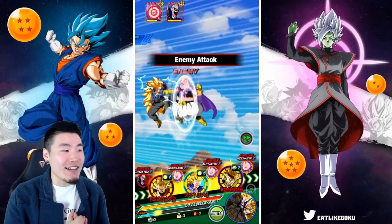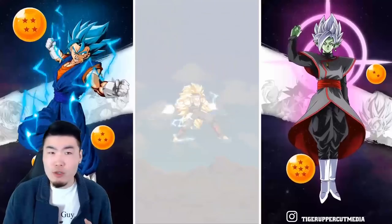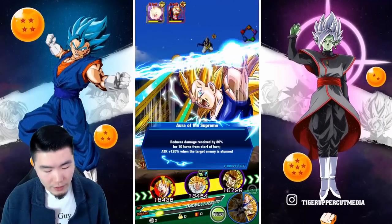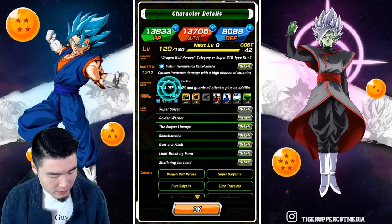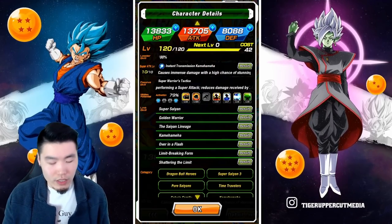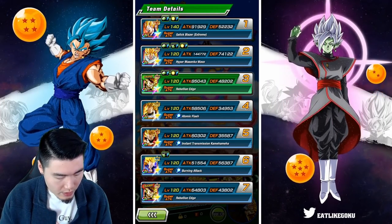He's such an amazing tank, especially when you have multiple Dragon Ball Heroes units on the team. I believe he gets up to 35% damage reduction when you have four or more Heroes units on the team, which is what we have — four Super Saiyan 3s from the Heroes category. Let me just check his passive real quick. He guards all attacks, which helps the tanking, and he also has up to 35% damage reduction with Heroes category allies. Actually, you need five for the full 35%, so with four Heroes units it's 7% each — so 28% damage reduction.